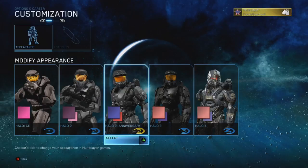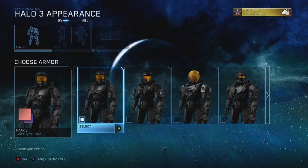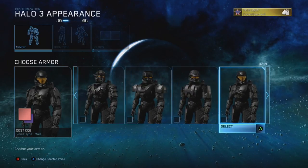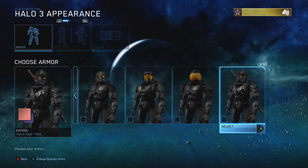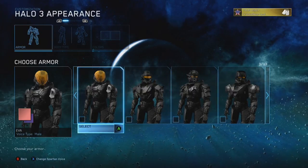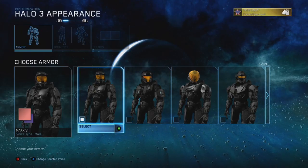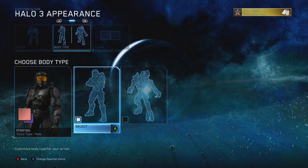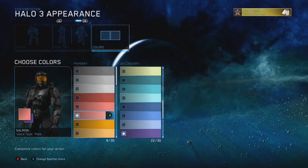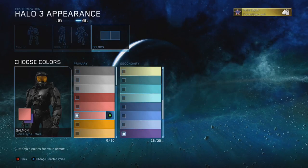Now on to Halo 3 — this is where customization really starts to take form. You could choose a different helmet, different shoulder pieces, a different chest piece, and if you were really lucky you had a special Bungie armor piece with a flaming helmet, which was pretty awesome at the time. You could pick different colors, different emblems, and of course play as an Elite again.